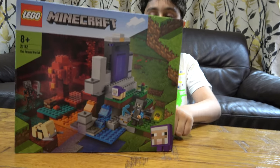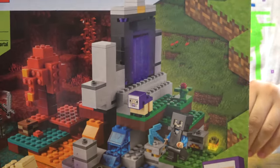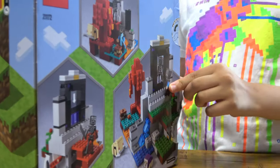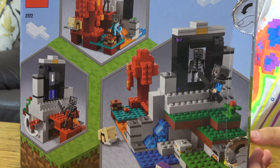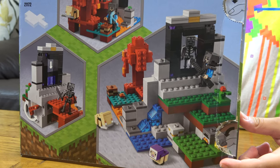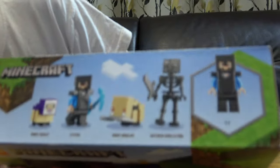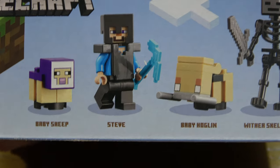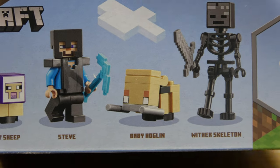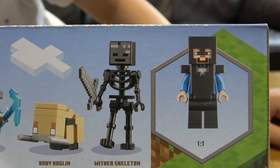Here is the front of the box — you can pause it to see the rest. This is the back of the box, you can pause it to see the rest. On the front we have the baby sheep, Steve with full netherite armour, with a diamond pickaxe, a baby hoglin, and a wither skeleton.